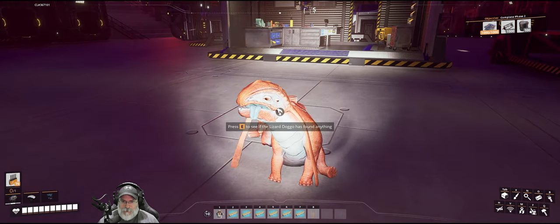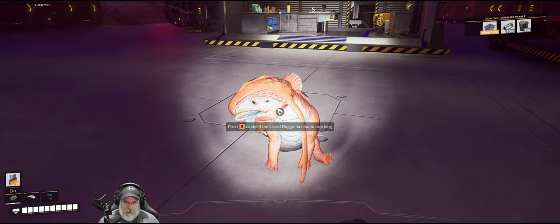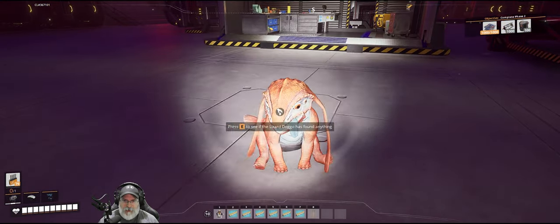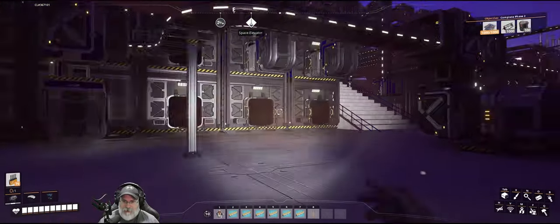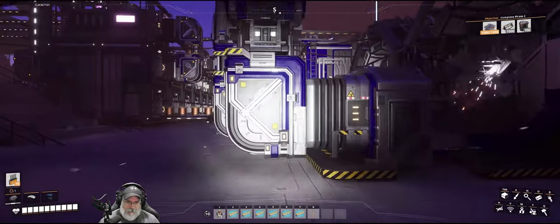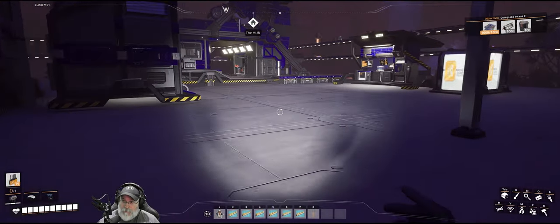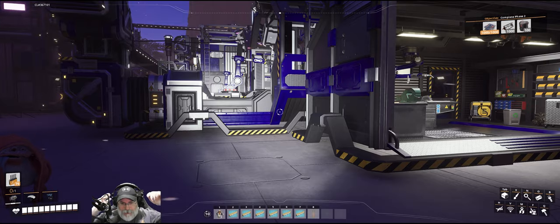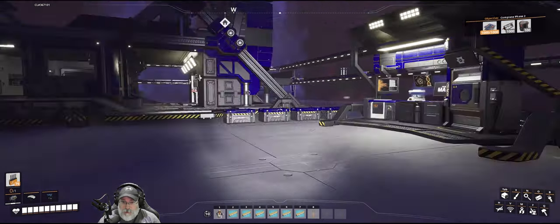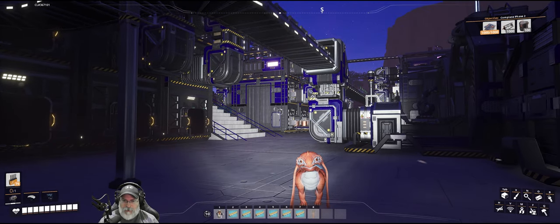Welcome back everybody to Satisfactory. I'm the Bearded OG, and in this episode we are going to get our quartz production set up. Doug gave us some motors there. I have a couple things I want to show you. I have a little bit of controlled chaos going on right at the moment. I've made the decision to get going on phase two, to finish phase two so we can get into tiers five and six, which will give us access to things like the jetpack and mark four logistics trains and other things like that.